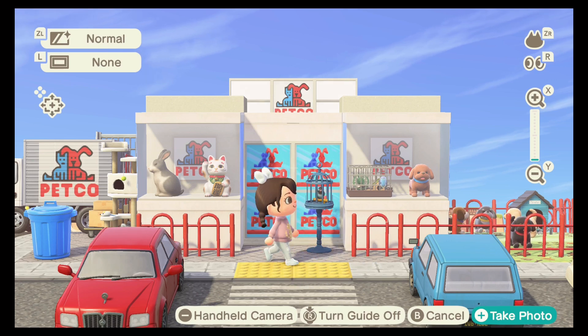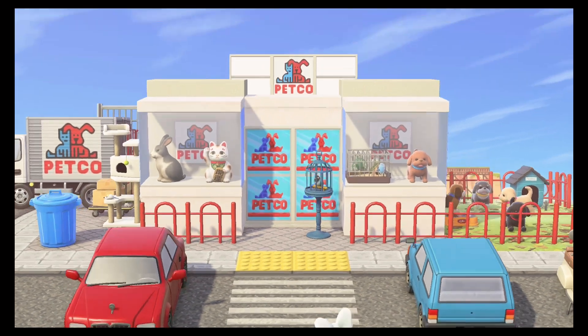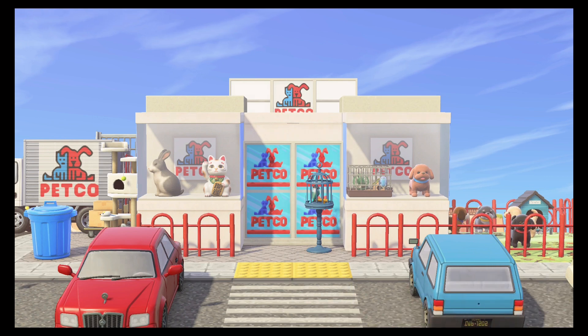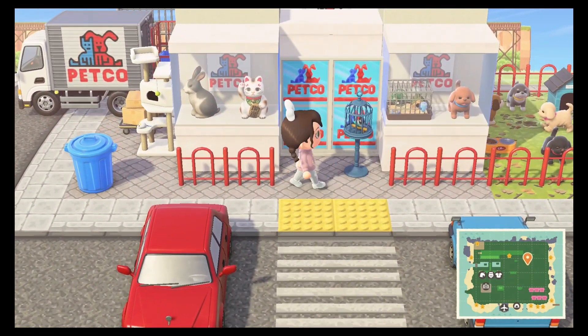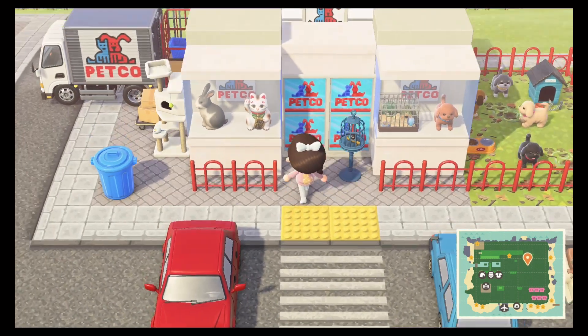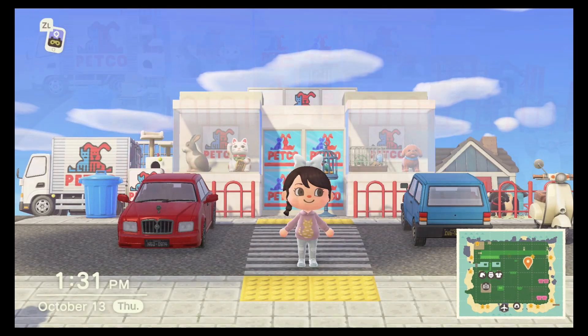I love the custom design with the Petco door - the glass door design was a really great touch. Really excited that we were able to find that custom design pattern on the portal; there are just so many wonderful designs to choose from. Also, remembering to customize the little square on the wide displays when creating a storefront can really add a lot to a build - all those little details can make a huge difference.